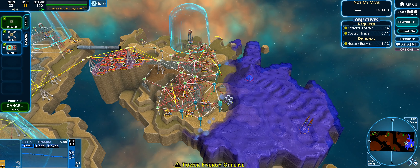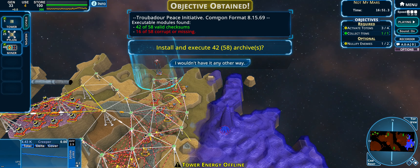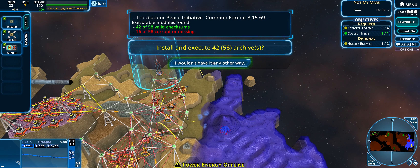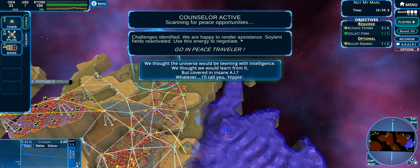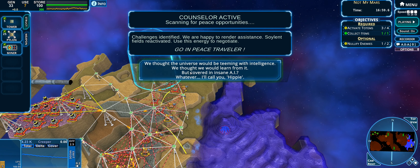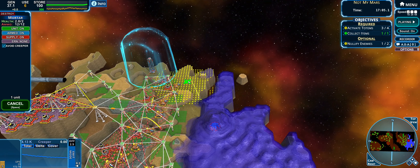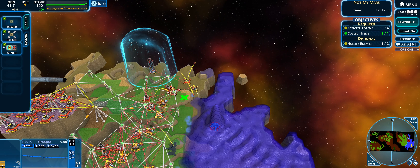Supporting the front line with more towers. Peace initiative common form executable, 16 corrupted modules found — install and execute 42 of the archives. Constant active scanning for peace opportunities, challenges identified, rendering assistance — solvent fields reactivated, uses energy to negotiate, go in peace traveler. We thought the universe would be teeming with intelligence but it's covered in insane AI. Whatever, I'll call you Hippie — good name for an insane AI.